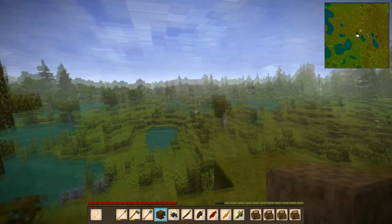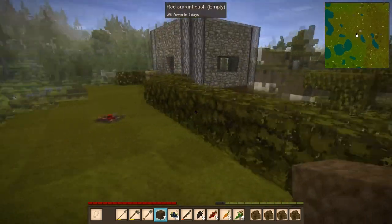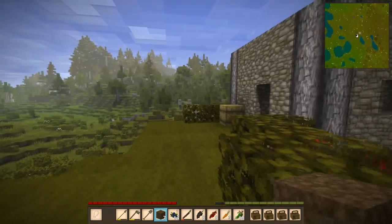And I have a ladder up here. I've got more bushes — these are more black currants and red currants. And here's my little home.